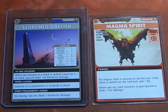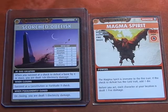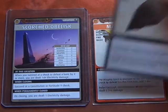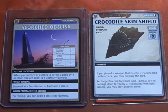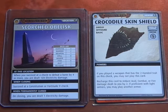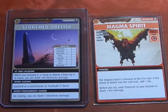The first thing that comes up is the Magma Spirit — Outsider, Elemental, Fire, Basic. The Magma Spirit is immune to the fire trait, and nothing in Drealm's hand has the cold trait. Before you act, each character at your location is dealt 1 fire damage. Drealm does have a Crocodile Skin Shield — recharge this card to reduce acid, combat, or fire damage by 2. So we'll recharge that card and avoid the damage.